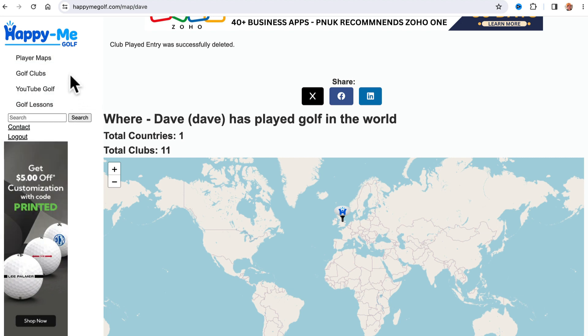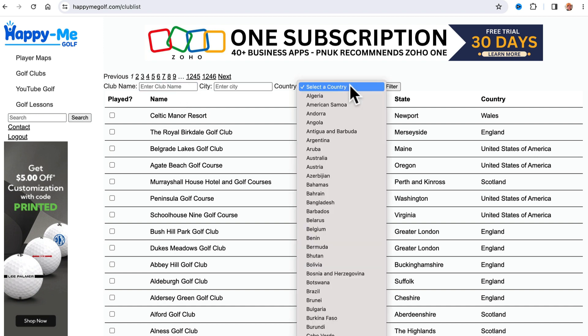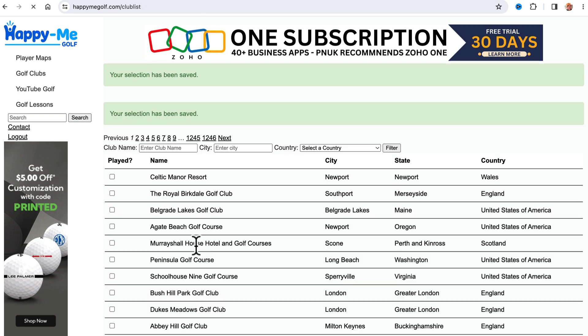If you go to Quick Add and you might want to do it by country — let's do the same thing. Bermuda. I've played everywhere in Bermuda. Hit save.